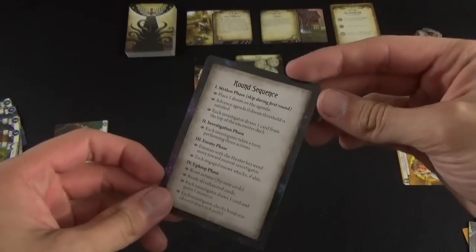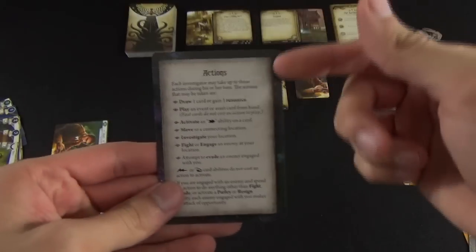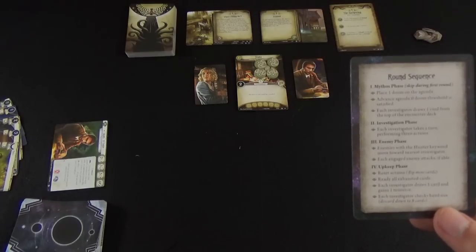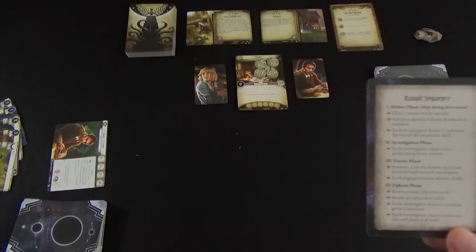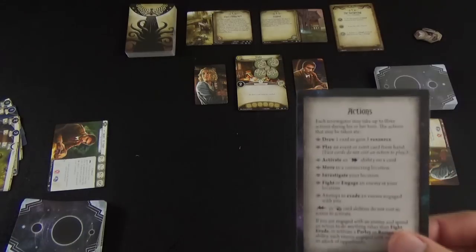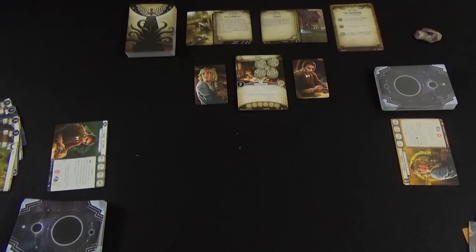There's a double-sided reference card showing the round sequence and the actions investigators can perform on their turn. At the very beginning of a round you'll perform the mythos phase — however, if it's the very first round of the scenario, skip the mythos phase, taking you straight to the investigators phase. When it's the investigators phase, choose as a team who wants to go first. There's no specific turn order, so you'll have to work together to determine who's best to go.